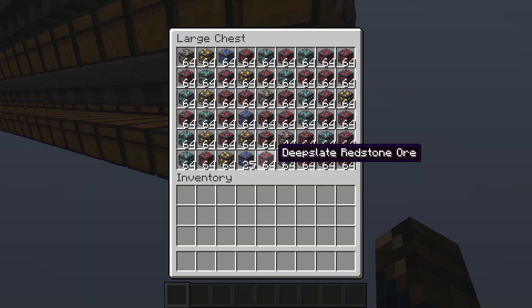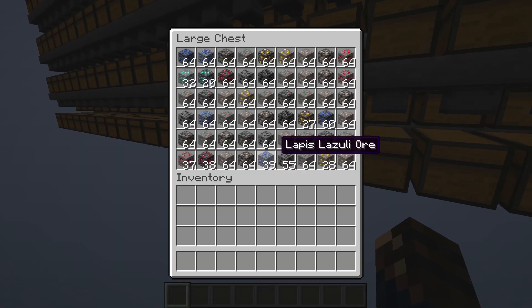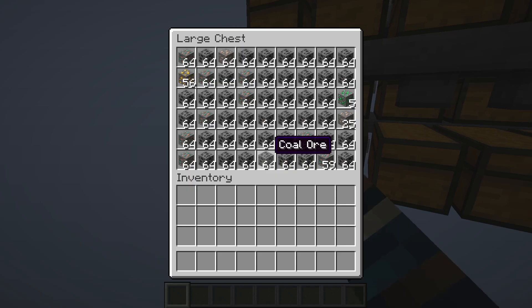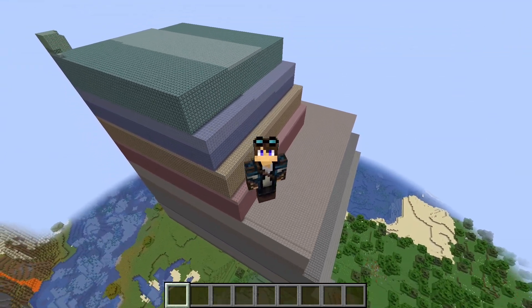All the collected ore blocks are nicely stored in the chests at the return station. Since each bot has a dedicated storage column, we can see the same distribution of ores here as we previously saw on the graphs, evolving with the mining Y level. Once placed, all the ores form the big structure we already saw in the introduction — this is the total amount of ore collected by all the bots.